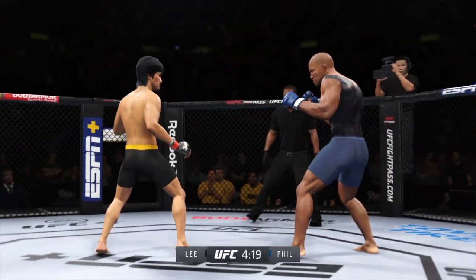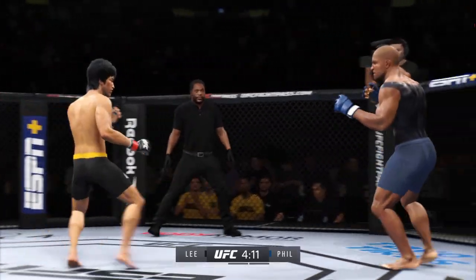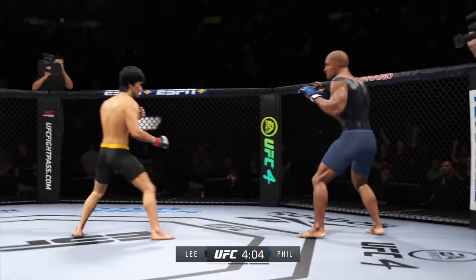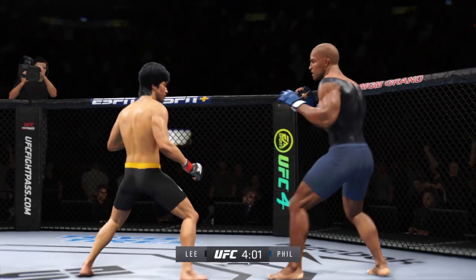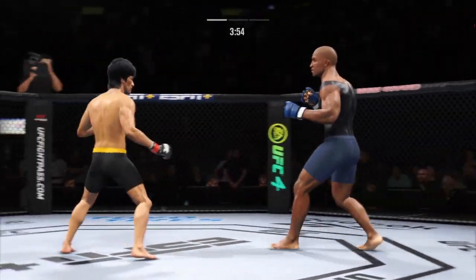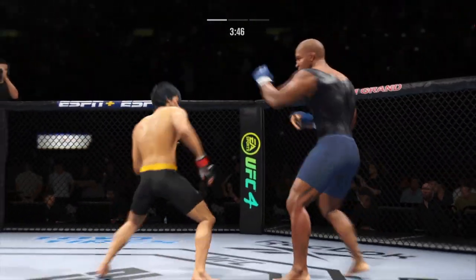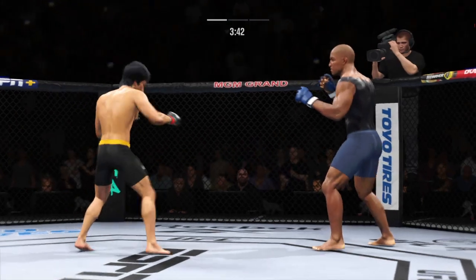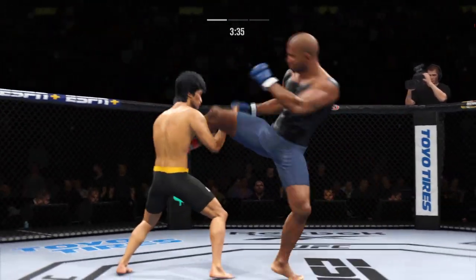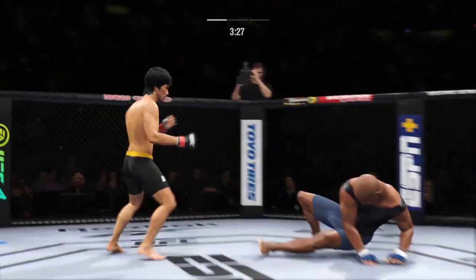Really making good use of his reach advantage there with that punch. What a body kick. Good stick. Both guys throwing potential fight-enders here in the early going. He mixes it up nicely in terms of staying heavy and also staying active — cutting them down to size with these beautiful leg kicks. Big kick lands.